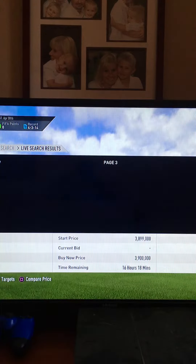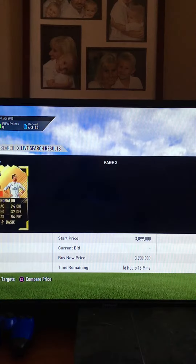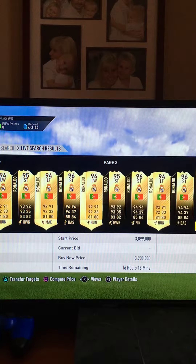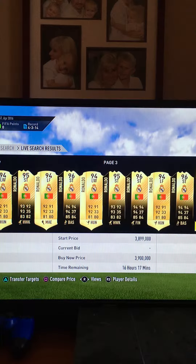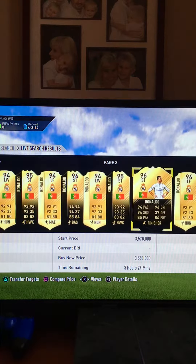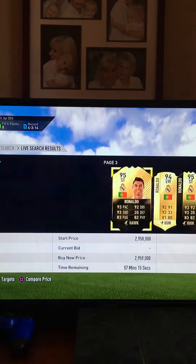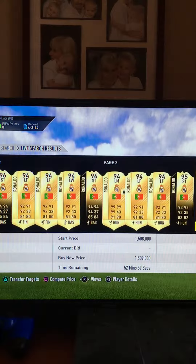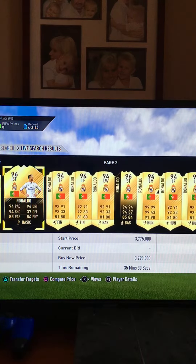I've got five thousand four hundred twenty-one coins and we'll be looking to buy a player — well, not today — but I just wanted to show you guys that there are some people who just want to get rid of really good players. So I can just go buy him, he's right there, he's about to sell.